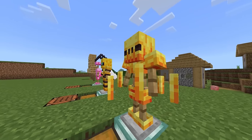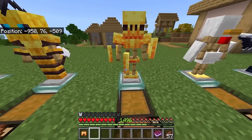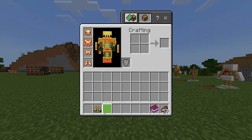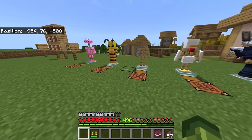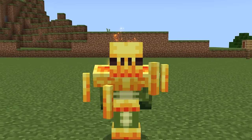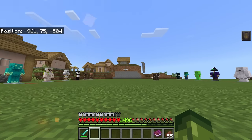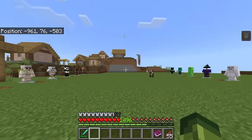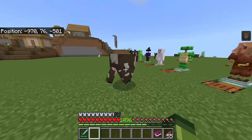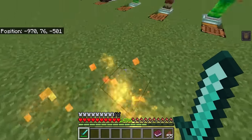Next on the list is the blaze armor, even giving you the same kind of effect that blazes have. I've just taken the other armor off and it's instantly giving me fire resistance. If you wanted to take a hot bath in survival, you can now do it with this one. You have fire resistance permanently as long as you have this armor on, but take one piece off and that ability is gone straight away. It would have been nice to give this fire aspect, so when you punch a mob it instantly sets them on fire.